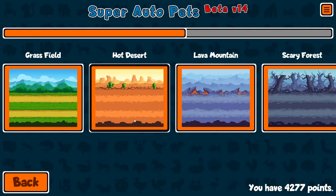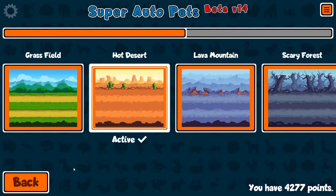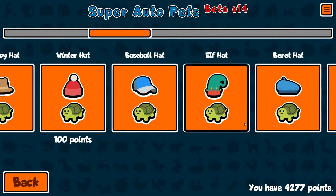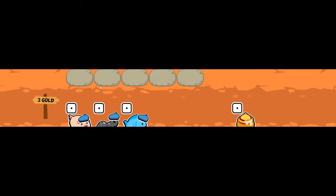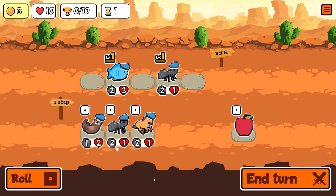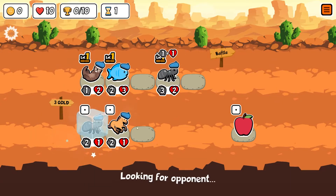First we need new backgrounds - the hot desert is the one I want. Let's play the Barret head, just because. I also want to try the standard pack because we won with the expansion pack last time. Let's go with standard pack.